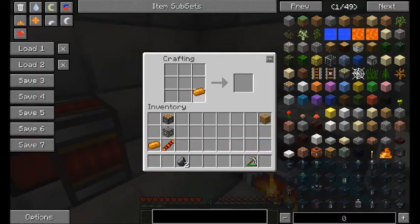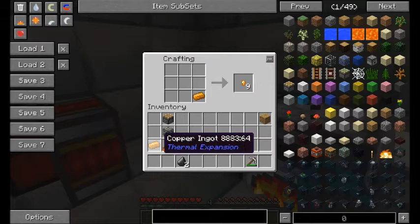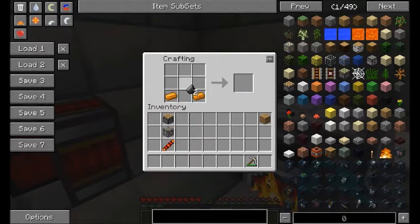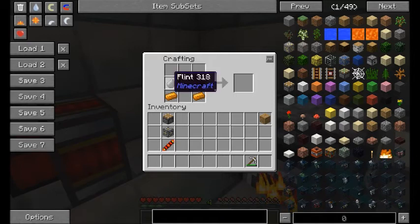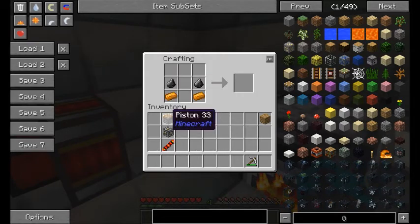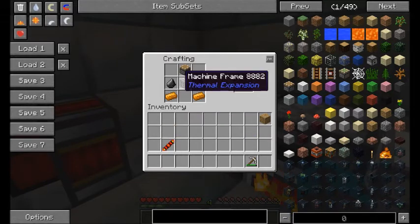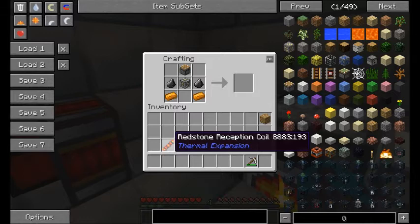You now have all the materials you need to craft the pulverizer. Place the copper ingots on the lower left and right, place the flint above the copper, place the piston on the top and the machine frame in the center. Finally, place the redstone reception coil in the lower center slot.